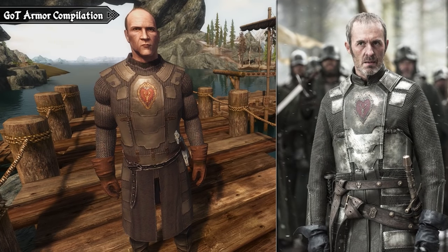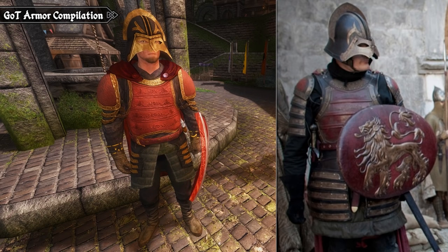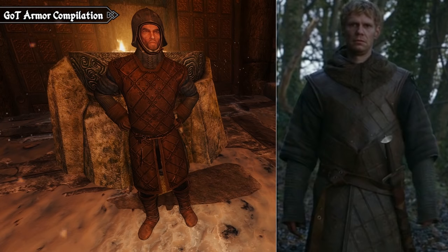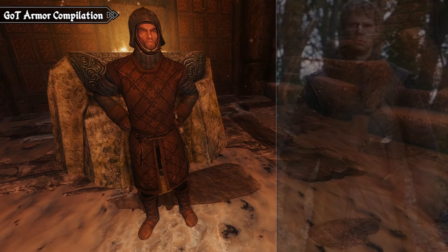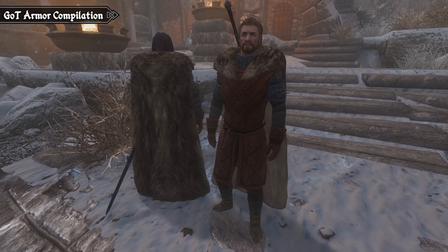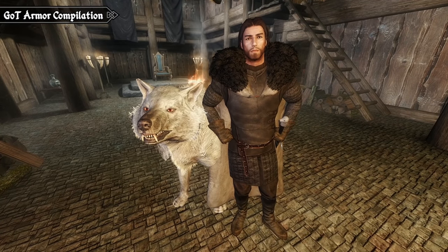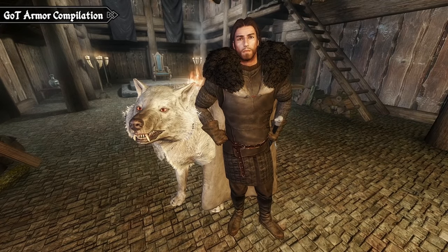On top of character sets, you'll also be able to get your hands on some of the generic armors too, like the guard armors from the major houses. You'll probably recognise the Lannister and Stark sets the most, but there are a couple of others to get your hands on. Most of the sets can also be enhanced further with the Cloaks of Skyrim mod. The Stark armors in particular, like Jon Snow or Robb Stark, can really benefit from the addition of a thick fur cloak.